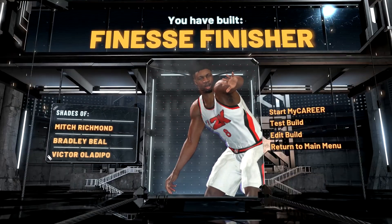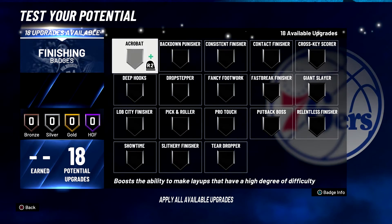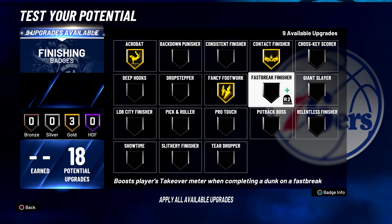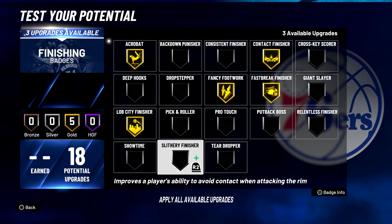For your finishing badges, you're going to put acrobat on gold, contact finisher on gold, fancy footwork on gold, fast break finisher on gold, lob city finisher on gold, and slithery finisher on gold.